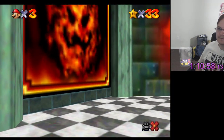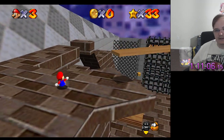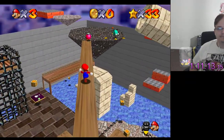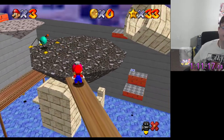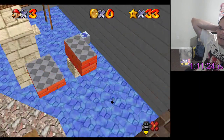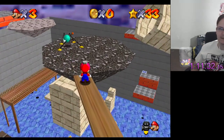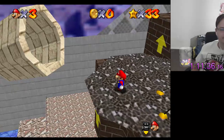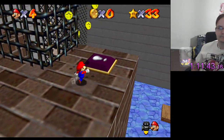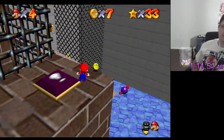Let's go visit Wet Dry World. I still need to go back upstairs and check Tall Tall Mountain to see what that's going to be. I also can check Princess's Slide, which I haven't done yet. I hope nothing important is in the tower — that would suck. There are two box stars.